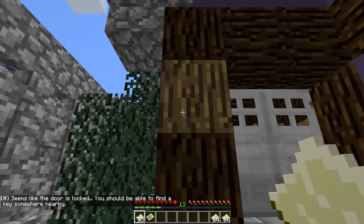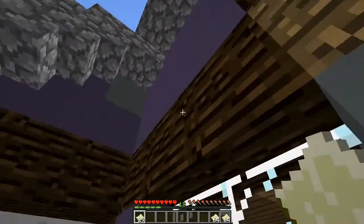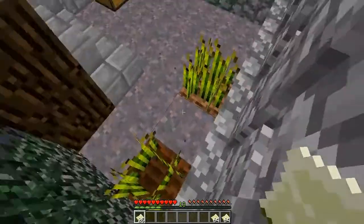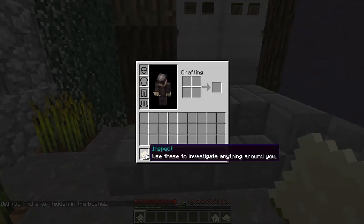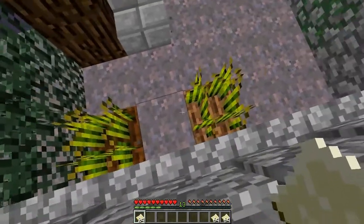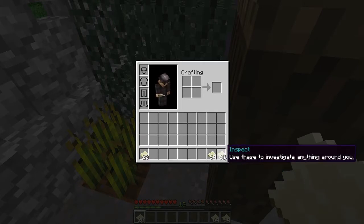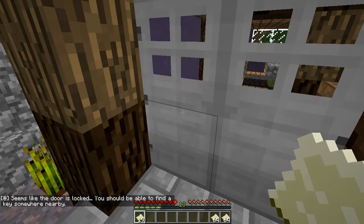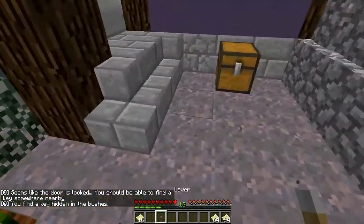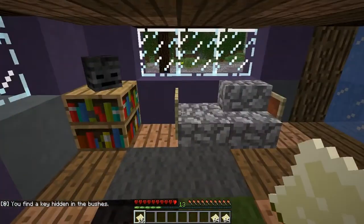You need to find a key somewhere. I'm running out of paper, though — that's gonna be bad. We found a key hidden in the bushes! I found the key in the bushes. I thought — oh there we go. I really like that, though I'm using up my inspect.